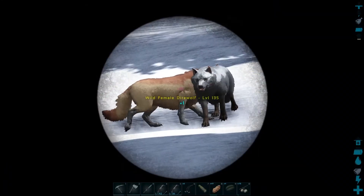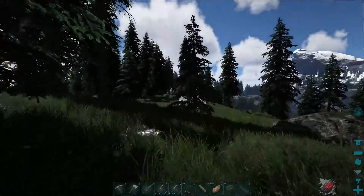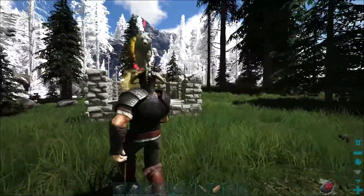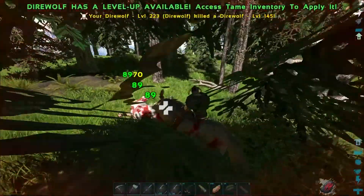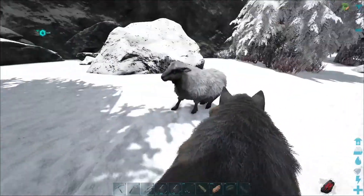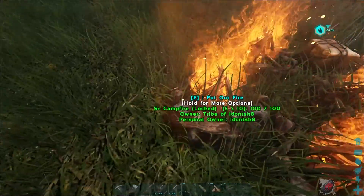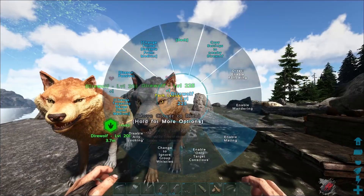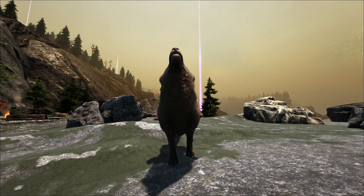After collecting some pelt, crafting some fur, cutting my hair, and getting some Viking skins, I found a 135 female wolf. Setting up the trap again — I can actually lure them in. With a few complications I killed the 145, then knocked out the female. I even found an ovus, which was even better. I tamed the female and teleported back to base.